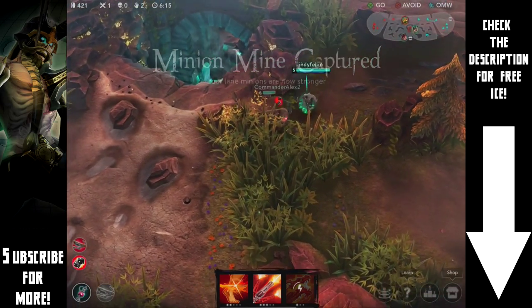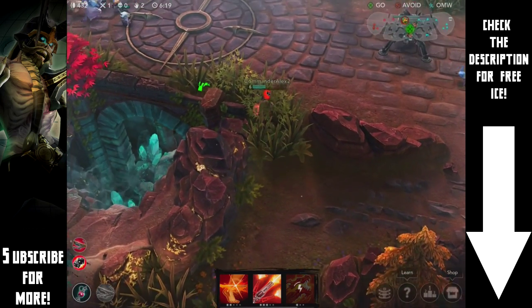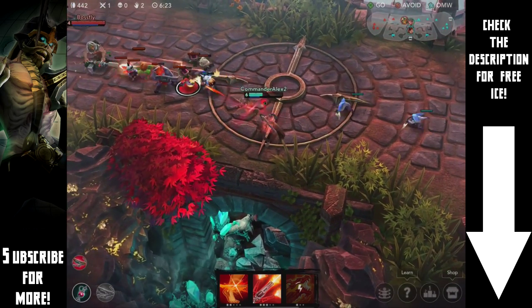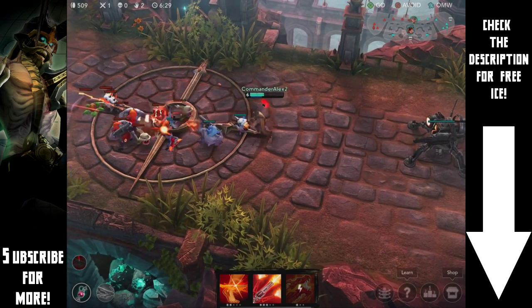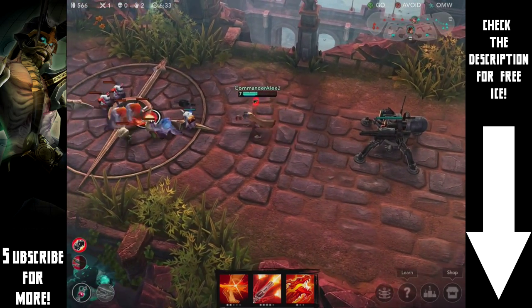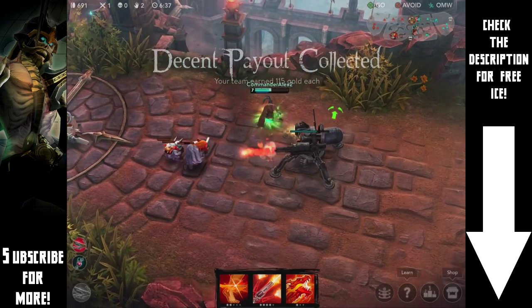If we build a Sorrowblade we're going to get a lot of damage, but Tornado Trigger gives a lot of attack speed and a little bit of crit as well. We hit a lot harder now. The passive on the Tension Bow charges up every six seconds and you get a really big burst of damage, so it's great for going into fights. Let me pop that pot.